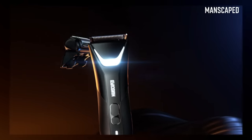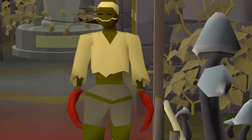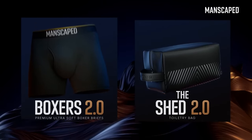I've been using Manscaped and the Lawnmower for years, and this Performance Package 5.0 Ultra has it all. Included is the Lawnmower 5.0 Ultra, the Weed Whacker 2.0 Ear and Nose Trimmer, Manscaped's Liquid Formulations, and two free gifts. The Lawnmower and Weed Whacker feature advanced skin-safe technology, and they're both waterproof. It also comes with the Crop Soother Aftershave Lotion, the Crop Preserver Ball Deodorant, Premium Boxers, and the Shed Travel Bag. Get 20% off and free shipping with code DITTER20 at manscaped.com.